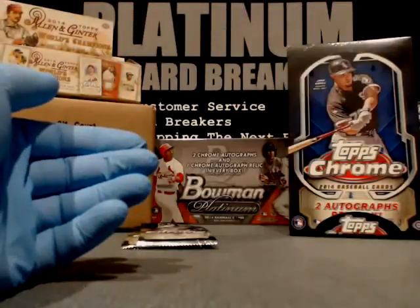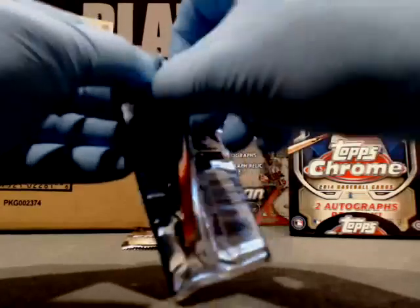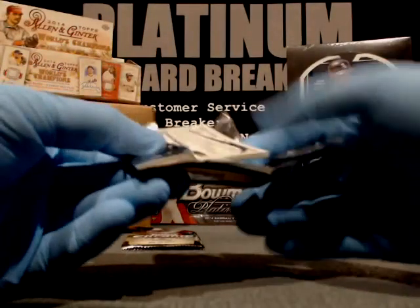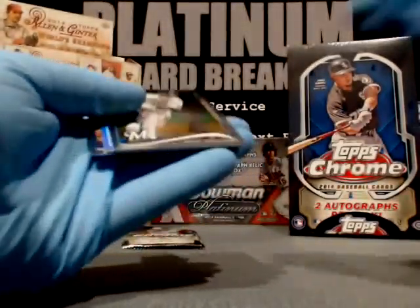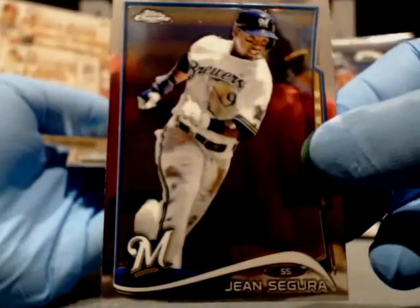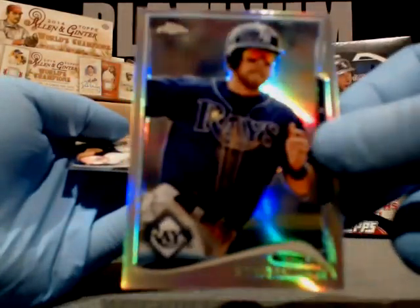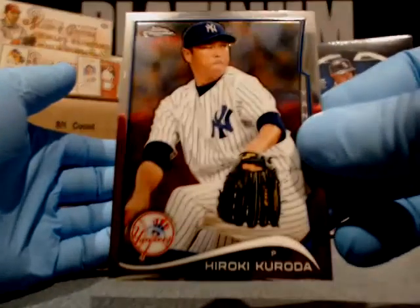Then we'll check out what Butch is going to get in his mystery box. Maybe he'll pull a sealed box of cards and he can break some more — that'd be real fun. Avisail Garcia. Butch, once we sign a PCB the price goes through the roof. Gene Ciarleglio, Milwaukee Brewers. We have a refractor for Ben Zobrist, Tampa Bay Rays. And Hiroki Kuroda, New York Yankees.